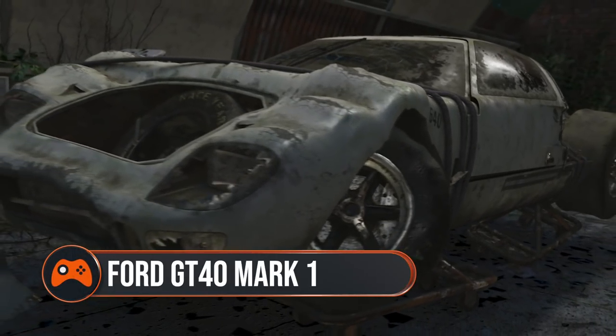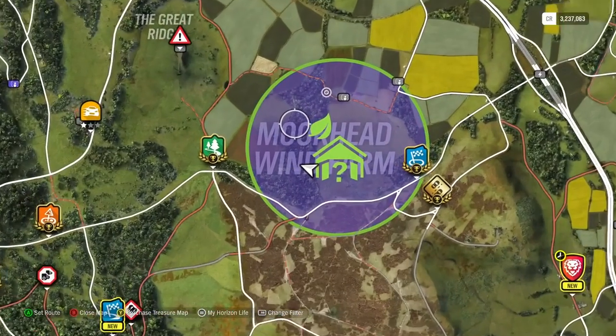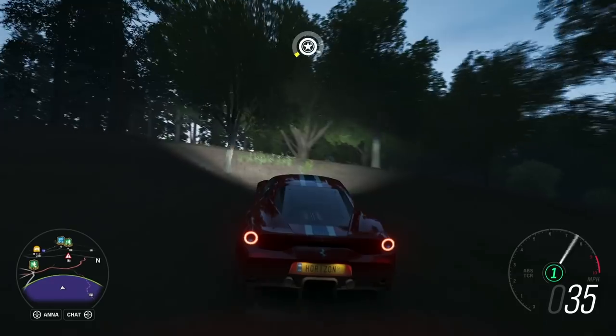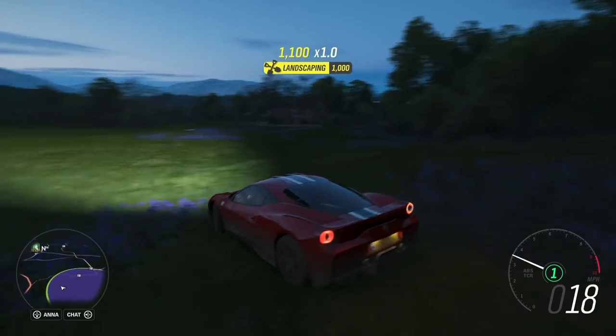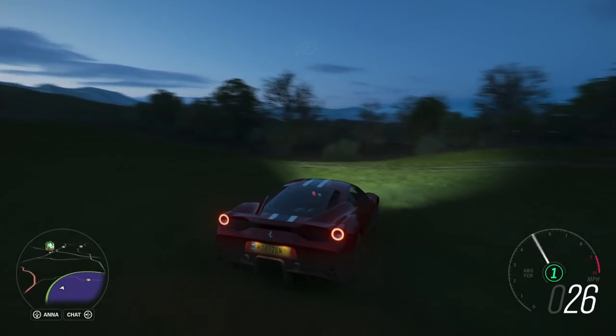The Ford GT40 Mk I. When spring has sprung, it'll be worth the wait — this classic normally costs 9 million credits, so it makes a hefty auction payday if you're not a Ford GT fan. You'll find this in the Moorhead Wind Farm; to be precise, it's in the open area immediately north of the first O of the Moorhead map text.